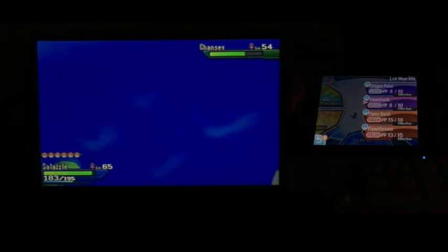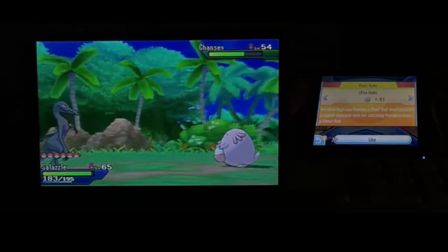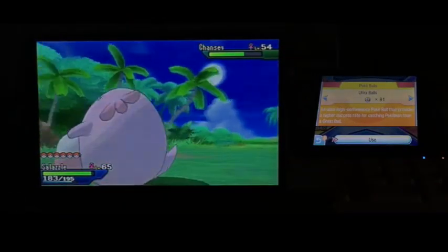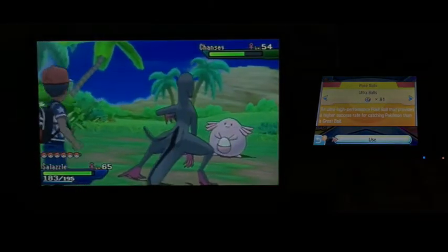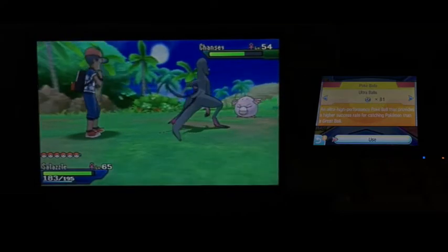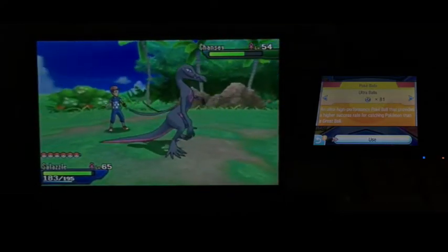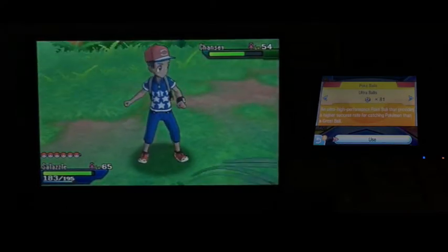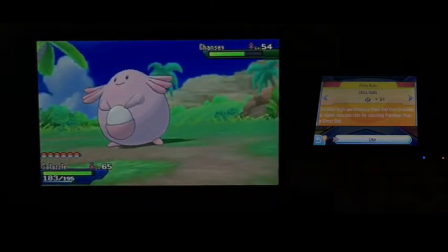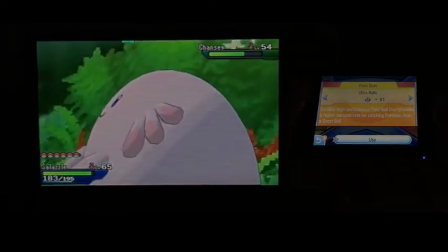As you may not have noticed, I've stocked up — I have 81 Ultra Balls. I did a lot of selling: 55 gold nuggets and more, to stock up with plenty of Ultra Balls so we don't run out. We can go non-stop and catch more legendary Pokémon if we need to.